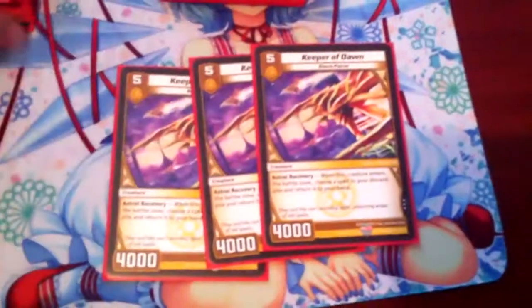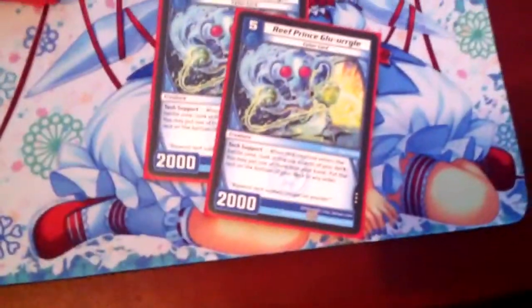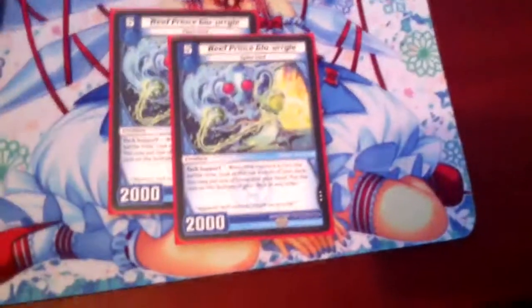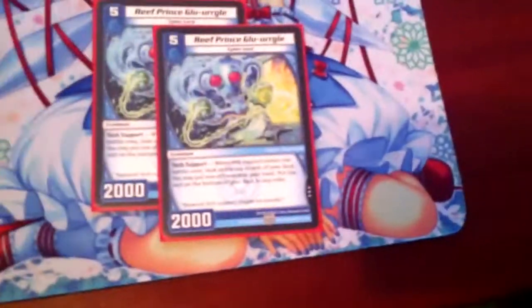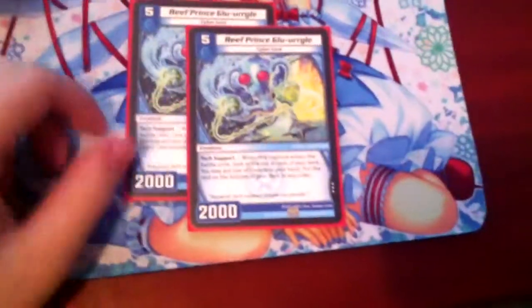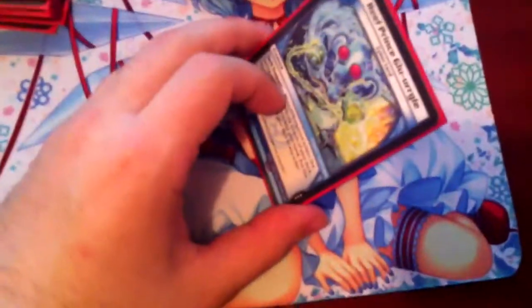Now for level 5 — the namesake of the deck, Keeper of Dawn, recycling your spells. Good stuff, don't really need to explain that. And 2 Reef Prince Durgal, because they're awesome — you look at your top 4 cards of your deck and choose whatever you want. I wouldn't say it's broken because we have Crystal Memory to search what we need, but Reef Prince is very nice. It's a creature that gets you one of the best cards out of your next 4. The only downside is the rest go to the bottom of the deck, but that's not a huge problem.